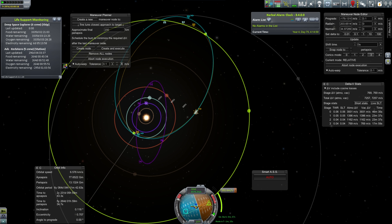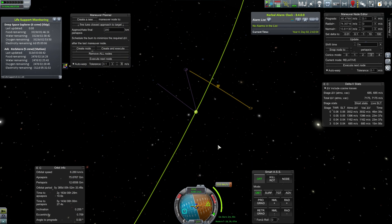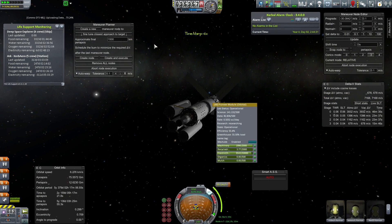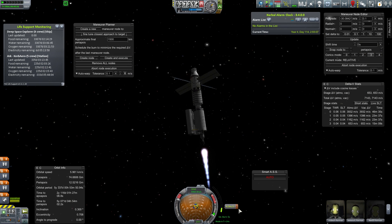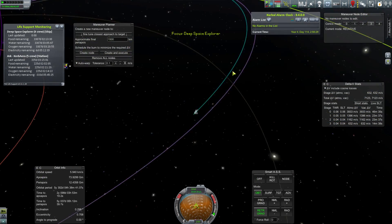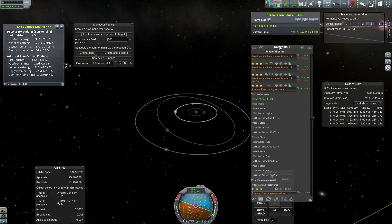I didn't know exactly how much delta-v I'd need to re-encounter Kerbin and enter Kerbin orbit, which was important — I couldn't just do a flyby. My ship has no parachutes and is not designed to re-enter, which would save delta-v since you could just slow down by smacking into the atmosphere. My goal was always to re-dock with the arc station, or at the very least get into Kerbin orbit so a rescue mission could reach me.